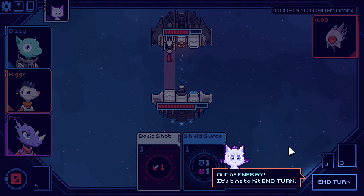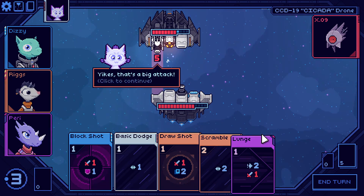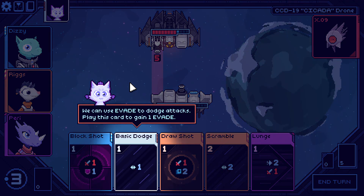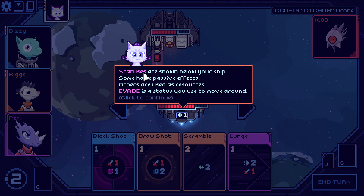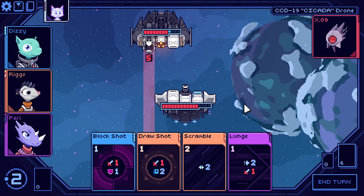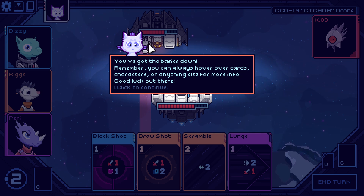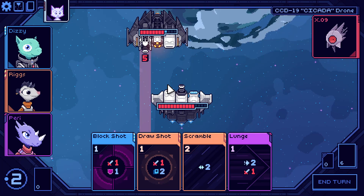We have various things to do — a shield card, a temporary shield that goes away at the start of the turn, a basic shot, and a double shot. Might as well use both, out of energy, end your turn. This is the CCD-19 Cicada Drone. We can use the evade to dodge. Statuses show below your ship — some have passive effects, others can be used as resources. You can use evade to move around. The whole crux of the game: guns are in different positions and you've got to weave in and out.